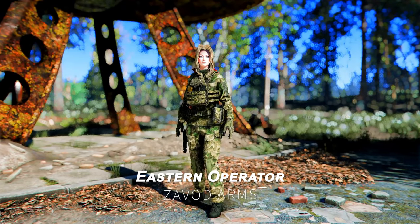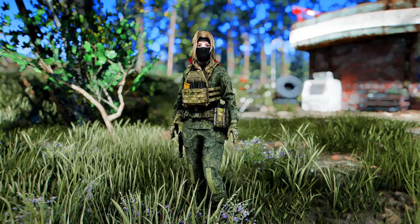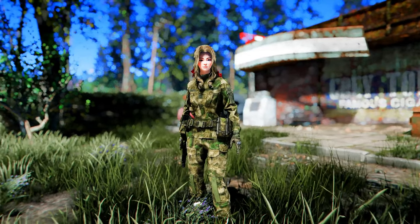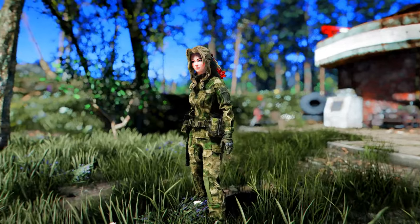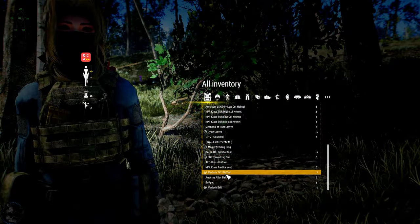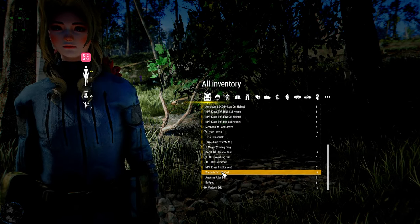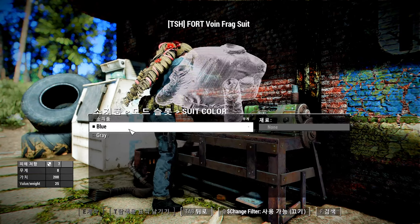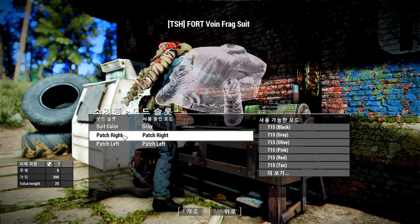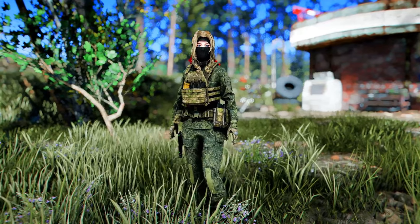Next up is Eastern Operator, a modern combat-style outfit that features a unique design infused with Eastern aesthetics, adding a distinctive charm to your character. This outfit is divided into two main types: the Bar's ACU Combat Suit and the Fort Voin Frag Suit. Players can mix and match various vests, belts, and gloves to create a personalized look. Additionally, the top, bottom, and boots of both suits can be customized at the armor workbench, allowing for color changes to further tailor the outfit to your taste.